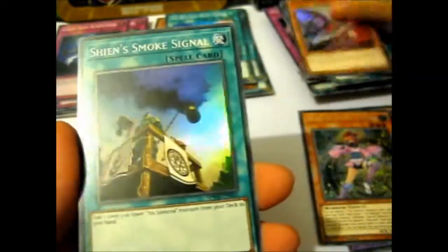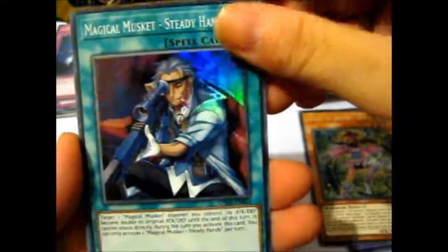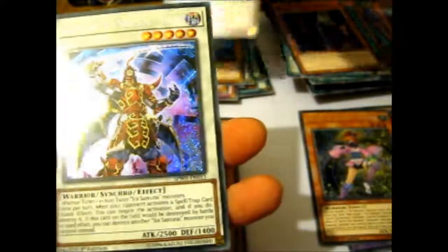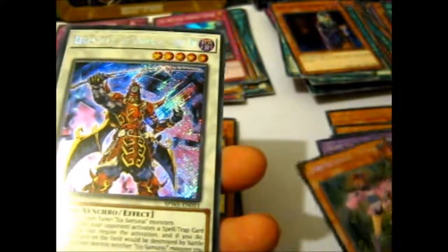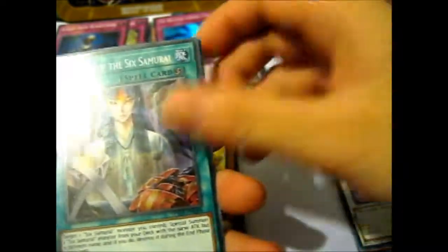Mizuho — I think this is my second one of him. And another old guy. Very nice holographic stuff going on. And a Legendary Six Samurai Shien — I don't think I pulled this one, at least not in this box.